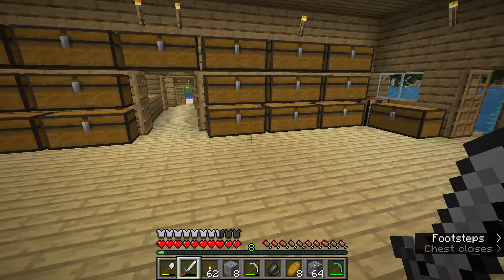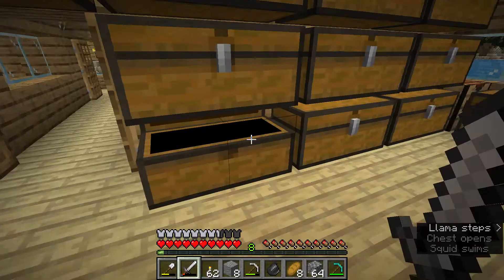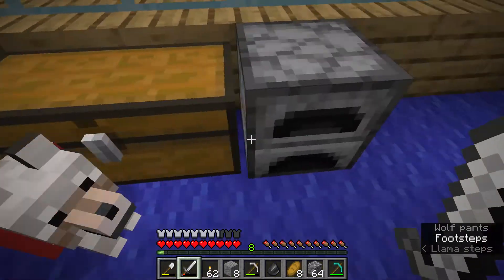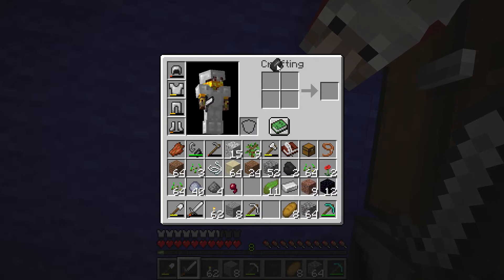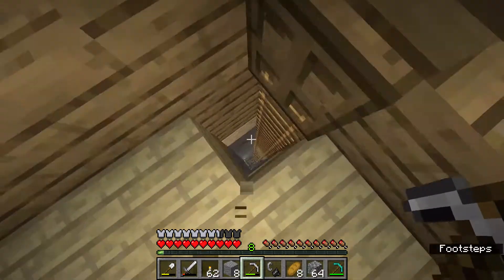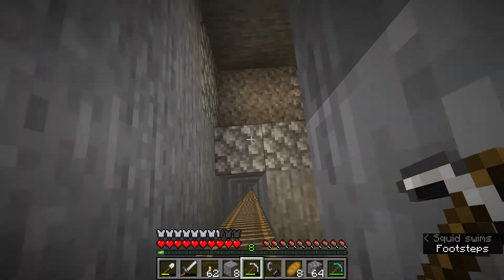I believe we have some flint and steel here. We have plenty of steel — let's just make one. Don't know why there's iron ingots in this chest. Okay, flint, iron — there we go. Hopefully I don't burn my house down with this. It should be fine. I probably won't burn my house down. Maybe. Otherwise I'll have to rebuild it all.